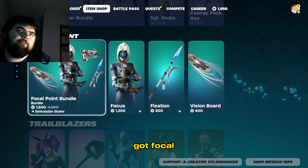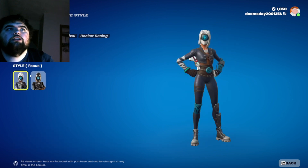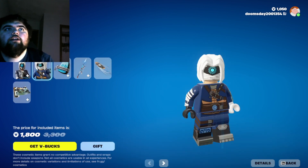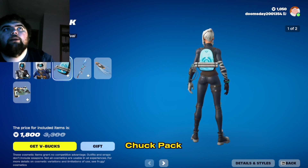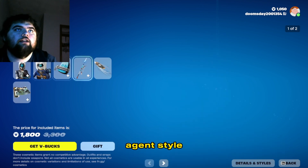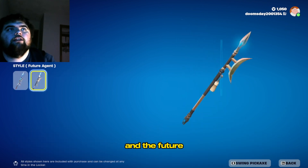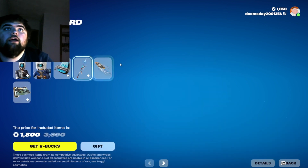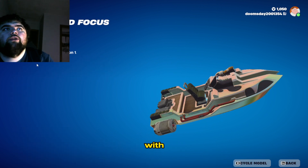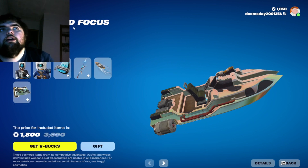Next up, we got the Focal Point Bundle. We got Focus and we got the Focus style and the Future Agent style. We got Chuck Peck Backbling and the Chuck Peck style with the Future Agent style. And then we got the Fixation with the Fixation style and the Future Agent style. And then we got the Vision Board glider with the Control Focus item wrap.